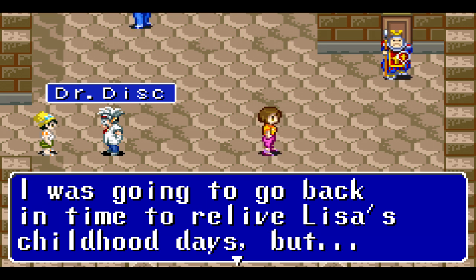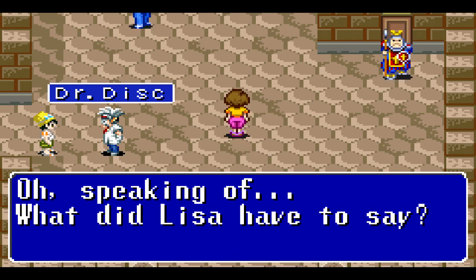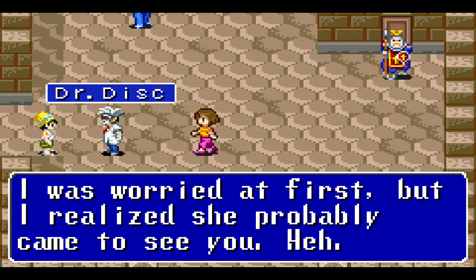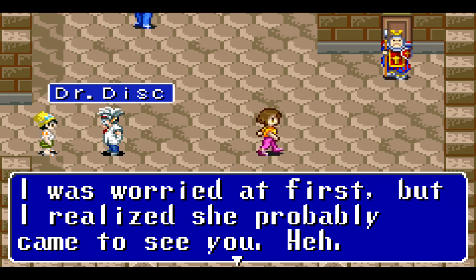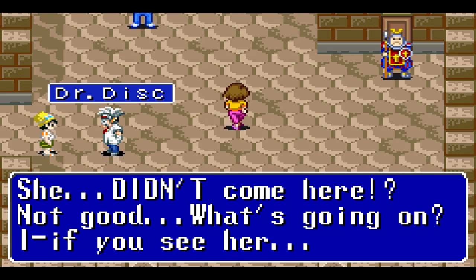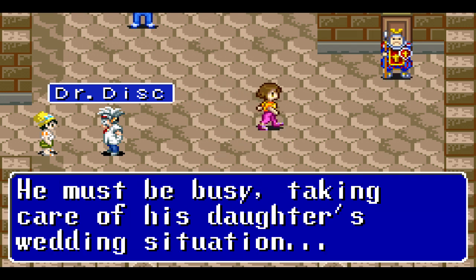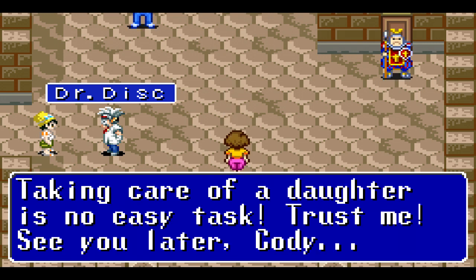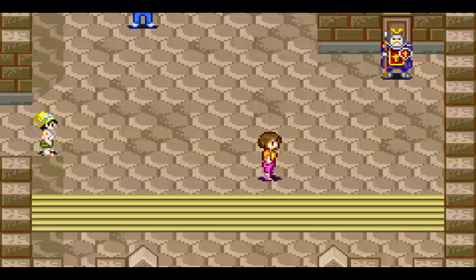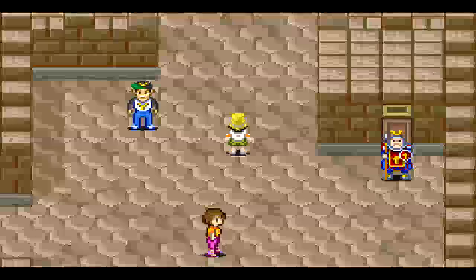I was going to go back in time to relive Lisa's childhood days. Speaking of all — what did Lisa have to say? I would have talked with her before leaving, but she wasn't around. I was worried, but I realized she probably came to see you. She didn't come here? Not good. Did you know Delhi King is a champion rank? He must be busy taking care of his daughter's wedding situation. See you later, Cody. So yes — the King of Delhi Castle is a champion. Every time they mention a new rank, you know that's the next rank: Rank 3, Champion.